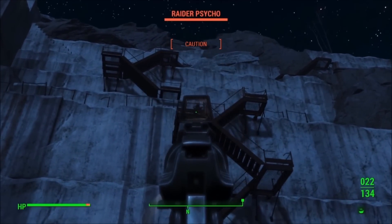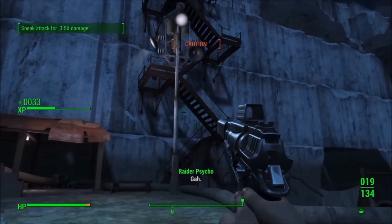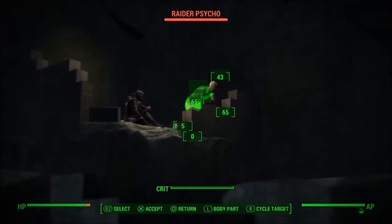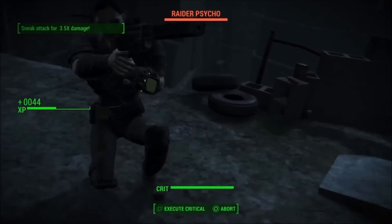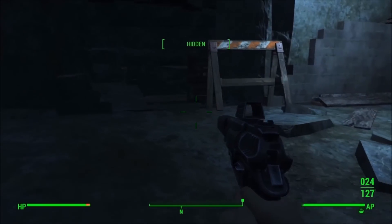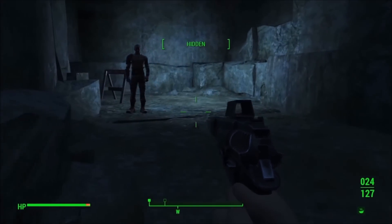I wanted to really showcase the sneak capabilities. Once you have the fourth rank in Sneak and you have Silent Running, noise no longer factors into you being detected and you can almost walk up to people. Very seldom are you fully detected where it says 'Danger' — every once in a while you get a 'Caution.' A silenced gun will still alert enemies if you give them time to be alerted, so it leaves a little bit to be desired compared to melee weapons.